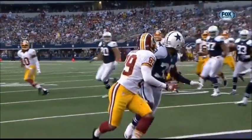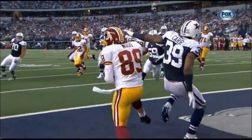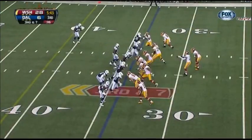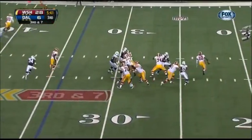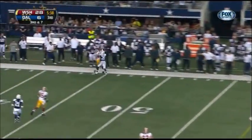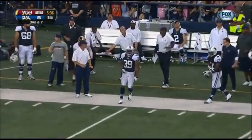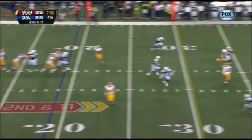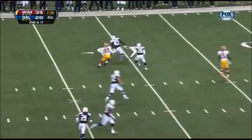Robert Griffin III could be in this half with where he's placed these throws. From out of the shotgun, pressure. Griffin throws — Moss shoved out of bounds, no catch. Griffin keeps it over the middle, Santana Moss with a big catch.